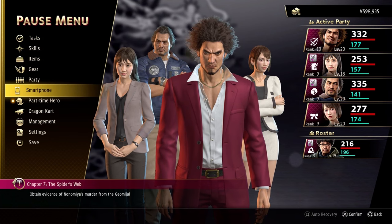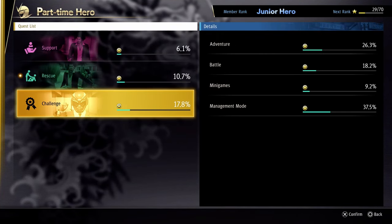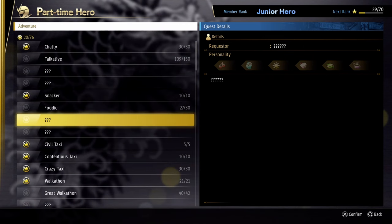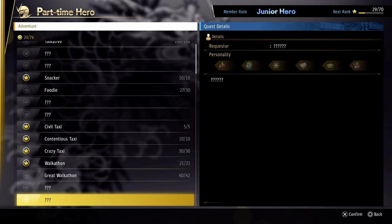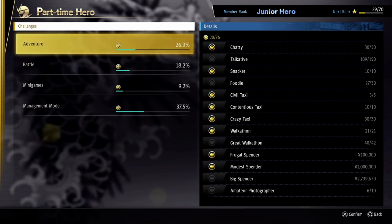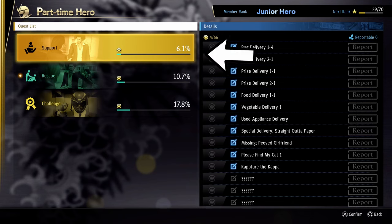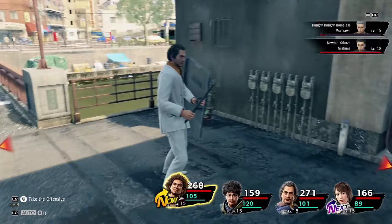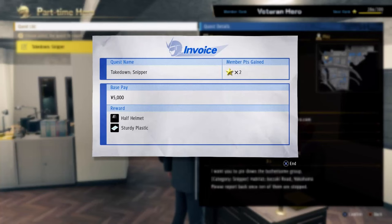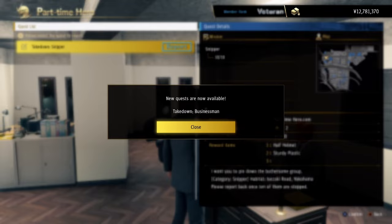Around Chapter 5, you'll open up a feature called Part-Time Hero. You might also notice something akin to the completion list you're used to seeing in other Yakuza games, showing the number of activities you still have yet to complete and how they improve Kasuga's personality. With Part-Time Hero, there are three kinds of quests: Support quests where you find certain items for someone, Rescue quests where you take down a number of enemies of a certain type, and Challenge quests where you complete tasks by finding things around town, doing minigames, or getting into battles. After finishing these quests, there are four locations around Yokohama where you can turn them in for rewards, including personality boosts.